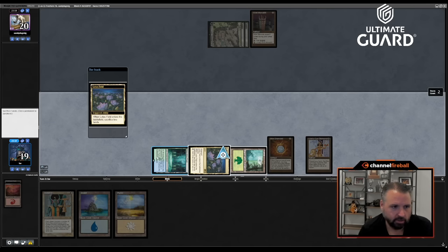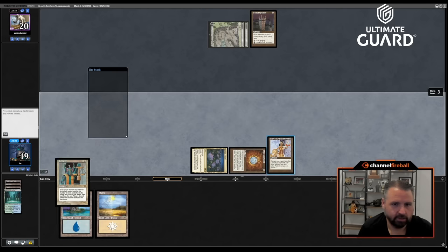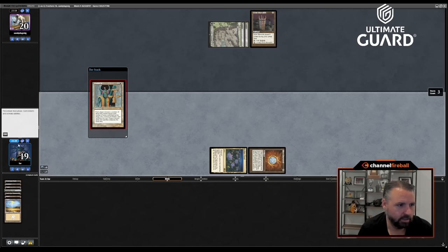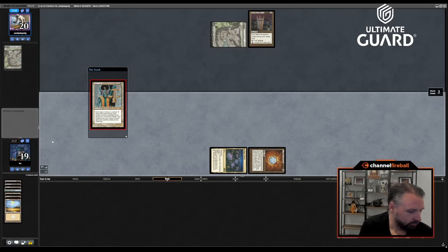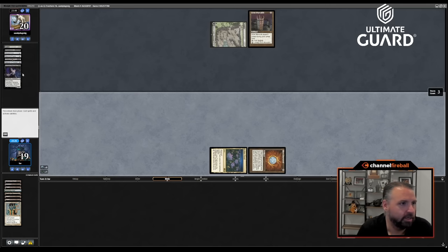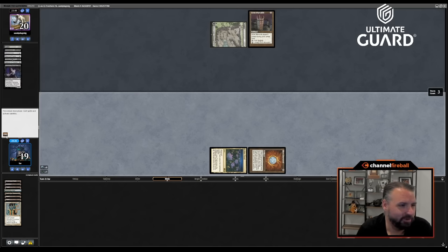Cast Balance and sac LED. Sandy gets Swamp, Grim Monolith — he has to lose a Swamp and discard six cards. All right, I have four mana. There's Hex Mage, Talisman, Liliana, Worm Coil, Prismatic — all right, pass the turn. It's my four mana versus Sandy's — but Sandy can only use his once and mine's any color I want.